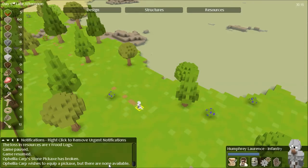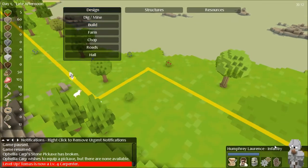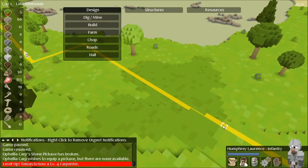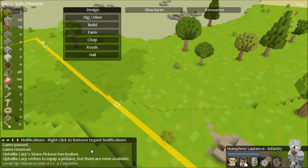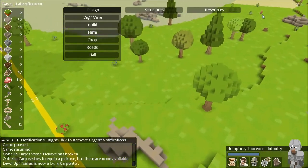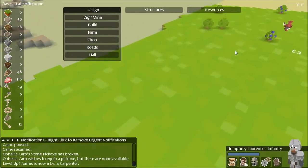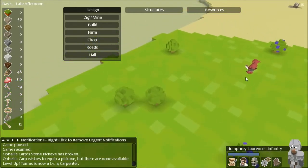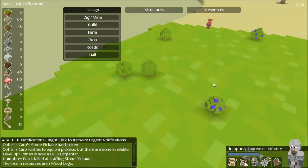If you right-click on those notifications they go away. If I click here, is he going to continue to use the road, is he going to take a turn? That is so awesome — how have I never noticed that until now? Cool pathfinding. Level four carpenter — very good job! See how that guy's right there? We're just going to beeline straight towards him. It's good to get rid of these guys early. His line of sight is just regular, nothing special. He failed at crafting a stone pickaxe — sorry buddy.